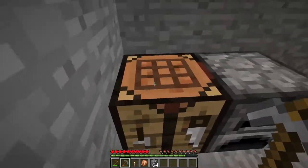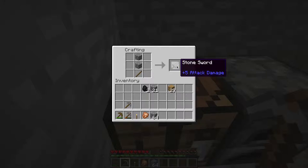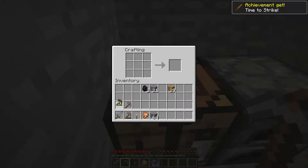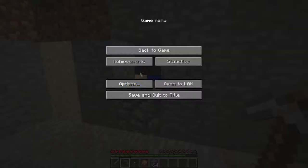If we want to do combat well, we're going to have to craft a weapon. If you are following along, take this extra stick that you have, take the cobblestone, and put it in this formation and you should get a stone sword. There we go — I just got the achievement!